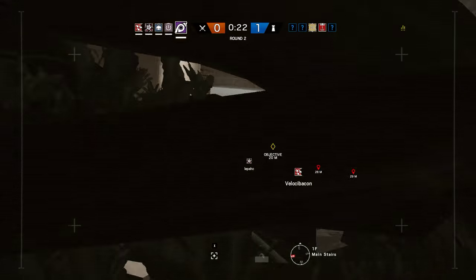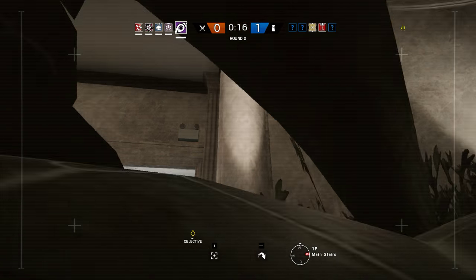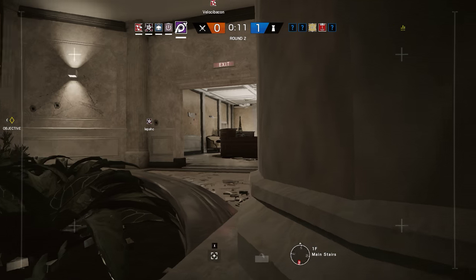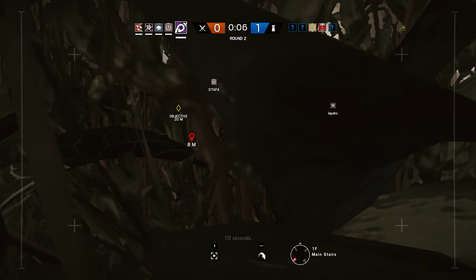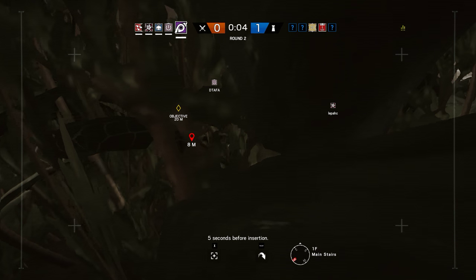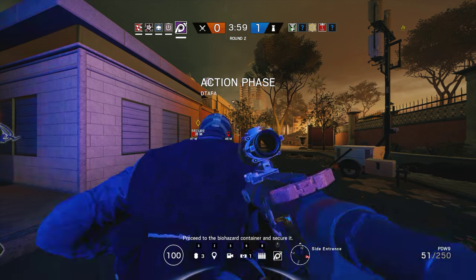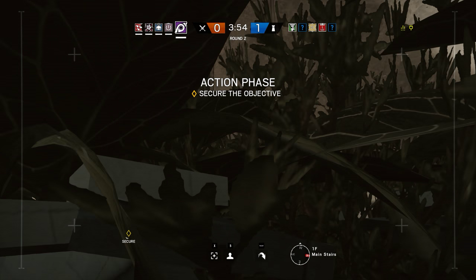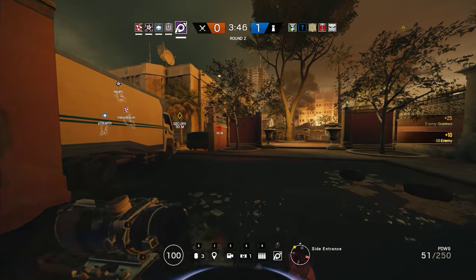I'm gonna take it straight up to their position. They're already up there. They reinforced the hatch. Fuse! They got a cap can — look out for cap can traps. They reinforce the upper hatch? Yeah. Fuse, your job is to go in through these windows and just fuse straight down. He just died.